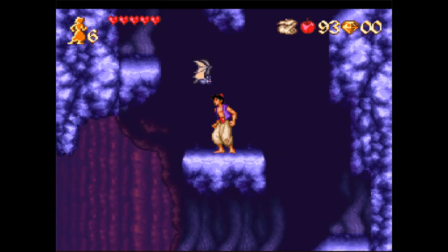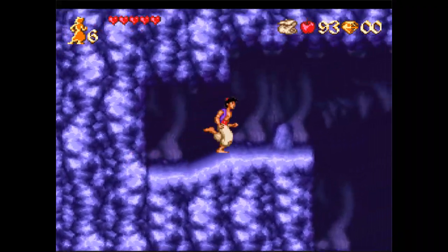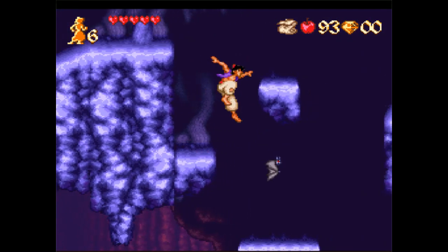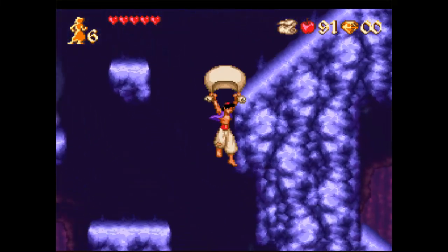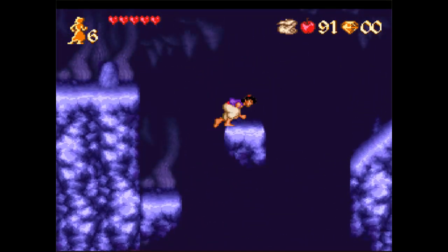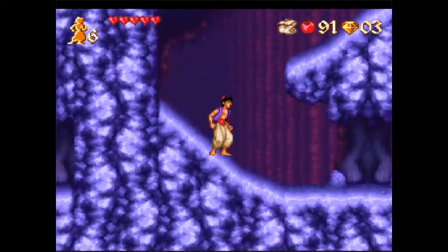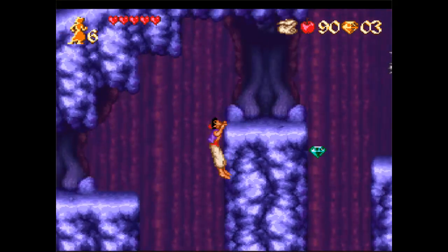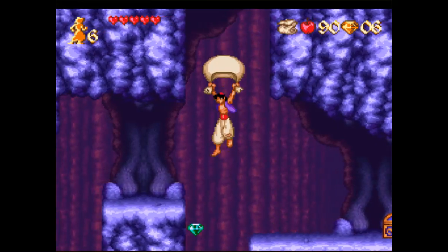You can touch the spikes and all that — it'll just damage you, you don't instantly die. But obviously you don't want to be doing that just willy-nilly. Here you've got little bats which you can either jump on or miss with the apple and eventually hit them. Those are enemies that the apple will outright kill. Be careful though of killing them right away because some of them you'll actually need to jump on to reach certain things, like this one here — you need that guy to be able to reach that.